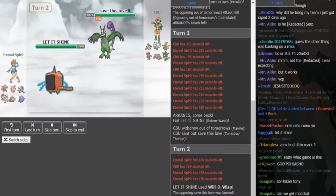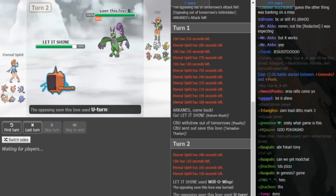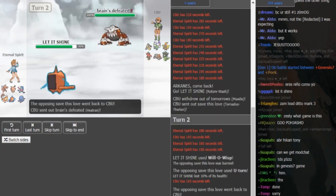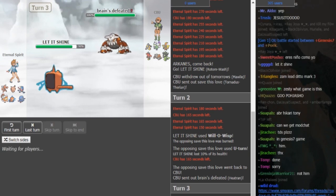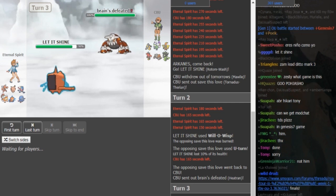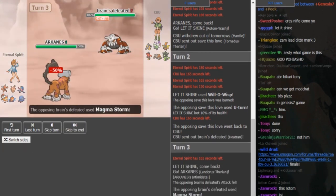It's Scarf Rotom — it outspeeds the Torn. We see Eternal Spirit go for Scarf Willowisp, so maybe Volt Switch would have been the better play. CBU now has a free switch into Heatran knowing the Rotom is locked into Willowisp. Since it outspeeds the Torn, it's 100% Scarf Rotom, which means it's not Z-move but it's still offensive. So the Z-move user is either Greninja or Landorus — probably Landorus.